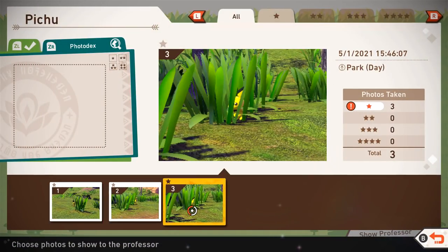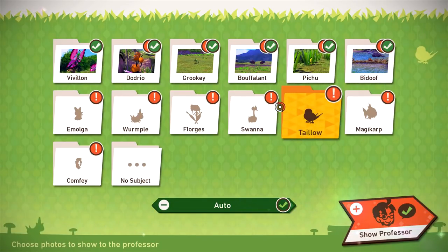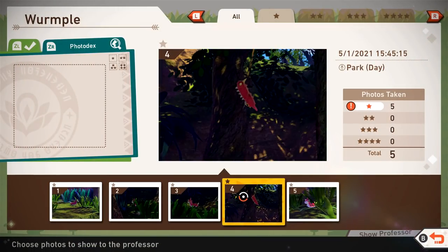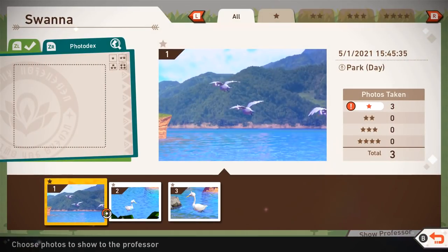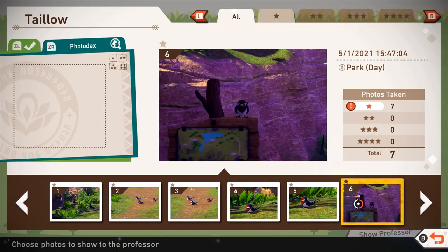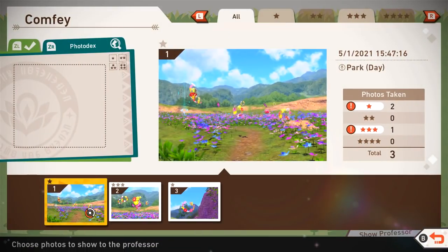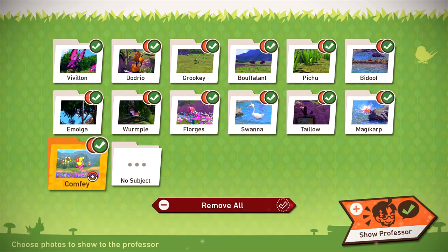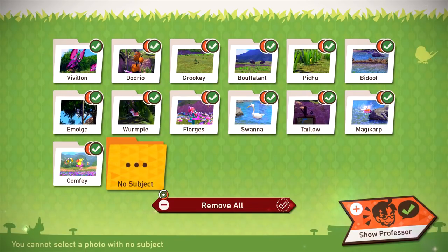Pichu — out of all of them, the one hiding in the grass I guess. And Bidoof — I think this is our best one. For Emolga, this one's better — that one was super cute. We got Wurmple, there was a couple to choose from. We got Florges — only one, right at the end, I just barely saw it in time. Swanna were all over the place, I think this one sitting in the water. Taillow was everywhere — the one on the map was the coolest. Magikarp — he's struggling so much, I feel so bad. We got Comfey all over the place. Let's show Professor and see what he thinks.